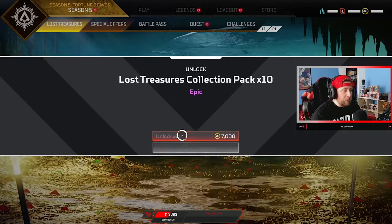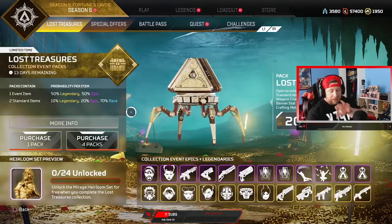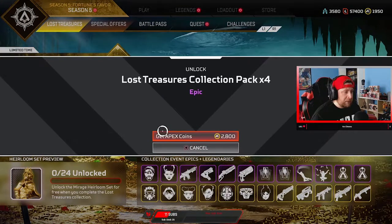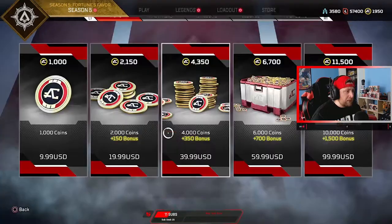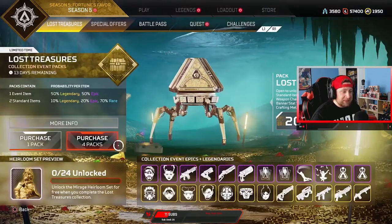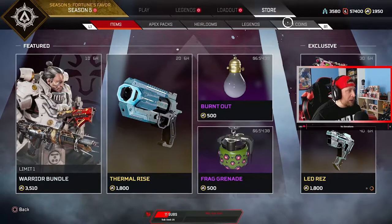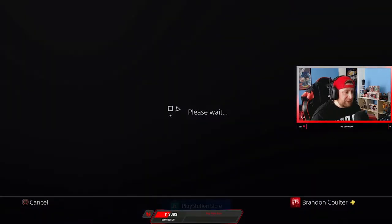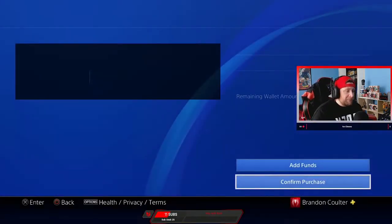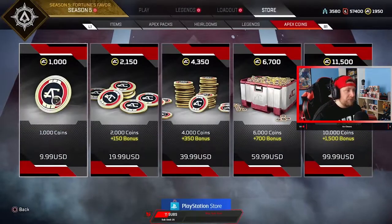We're gonna go get all these packs — all 24 in total. I believe it's around 140 bucks — oh, we're a little short. Oh no, we're 28 short. What do I need? Just a little bit more. I need a thousand? All right, we're snagging it — I thought I had enough but I guess we need just a little bit more. So it's 150 total.